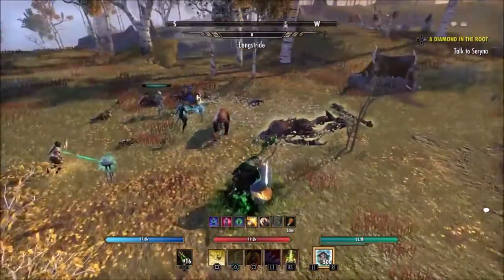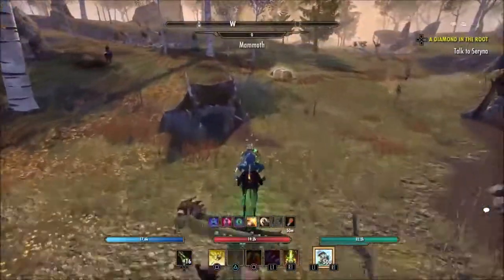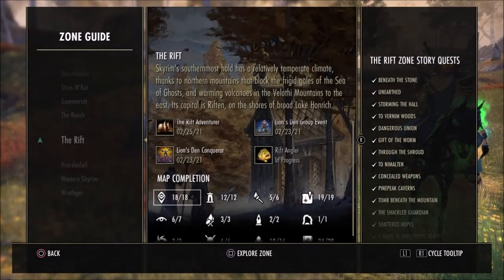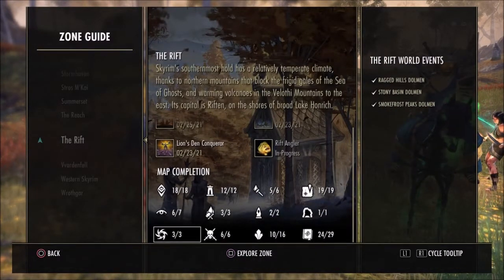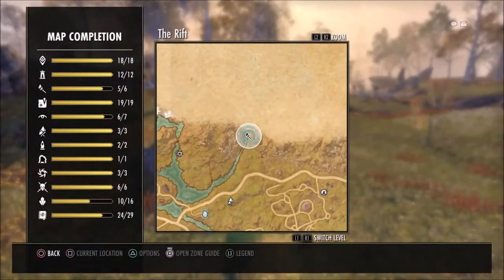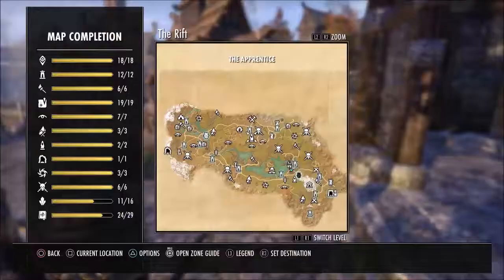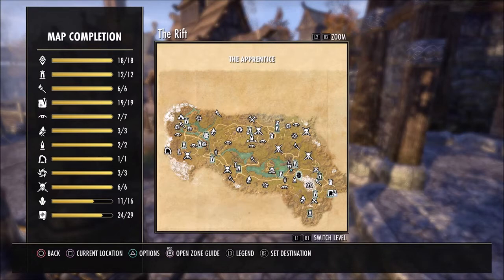So once you've done everything on your map, you can double check to make sure you got everything by using the Explorer Zone option, holding down Square. It'll show you on the map anything that you've missed, so you can go back and collect all of those. Once you've done all of that, you'll notice the public dungeon down there in the bottom left hand corner, so let's cover that real quickly.